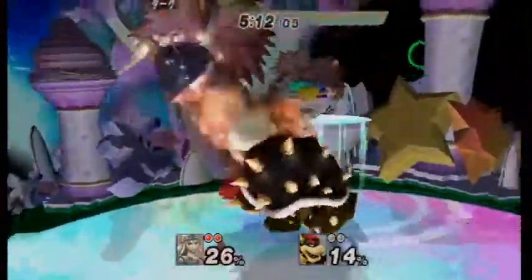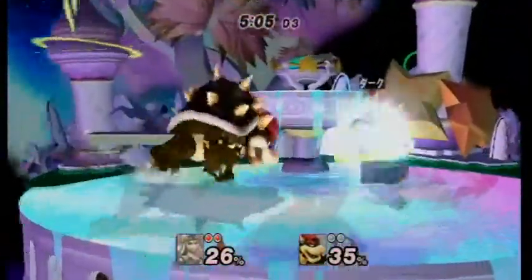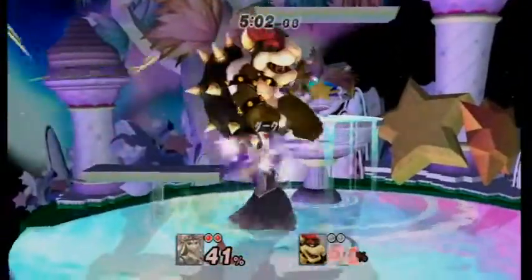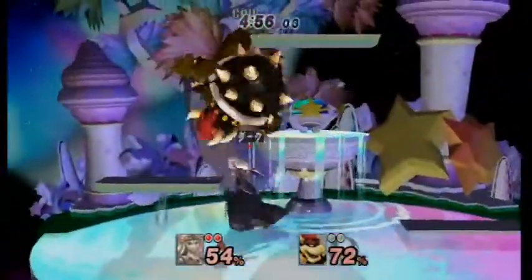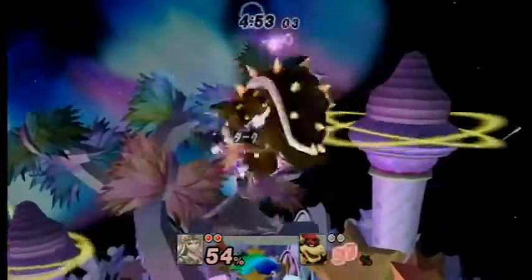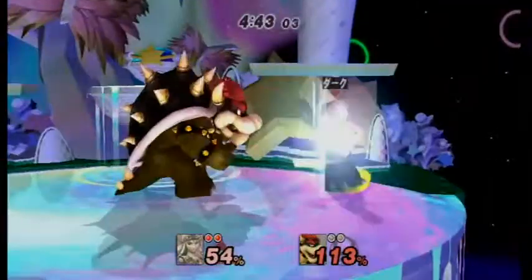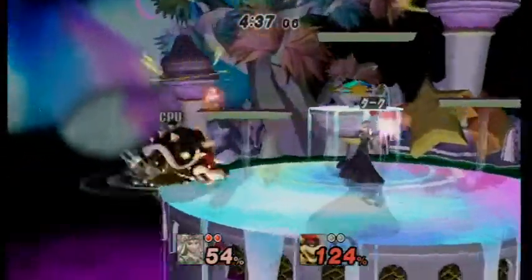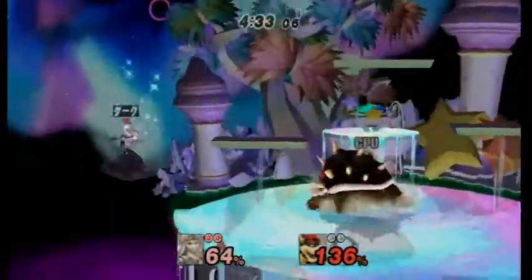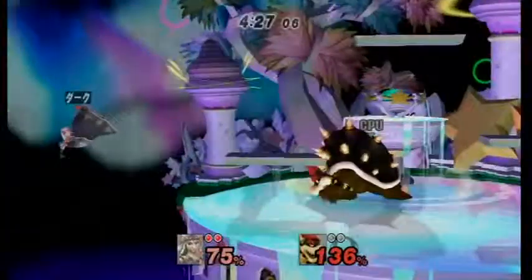If the moving platforms pick up Dins, they will literally pick them up and move with them — so Dins won't be destroyed. I do believe the top platform is higher than the top platform of Battlefield, so some combos work on this stage that don't on Battlefield, or they work at later percents — like up-smash tele-dash up-smash combos. Those work at a little bit higher percentages because of the higher platform.